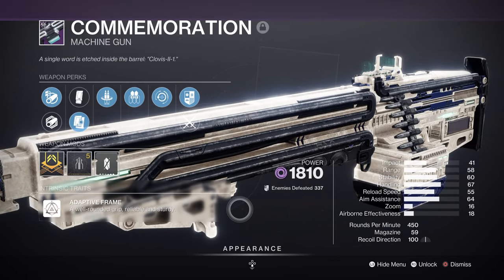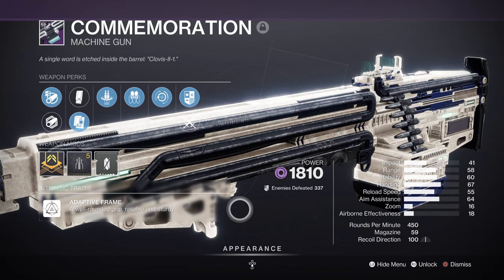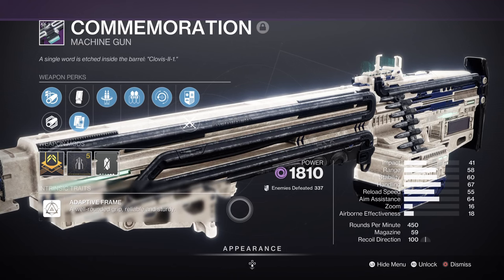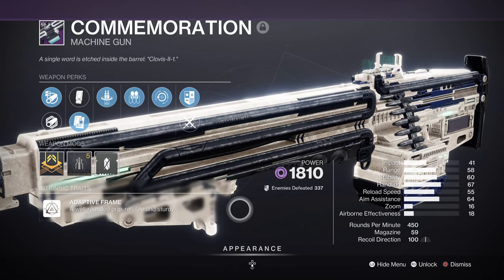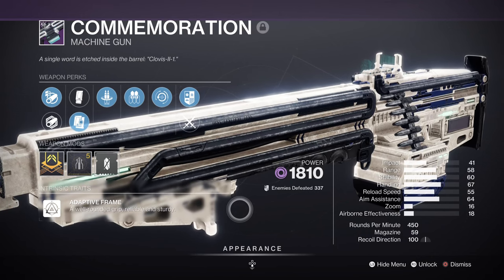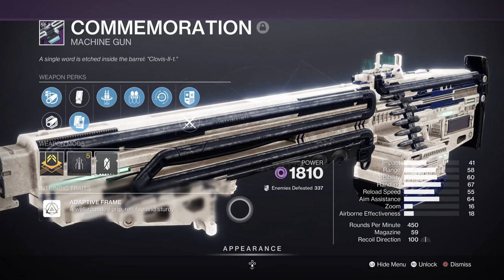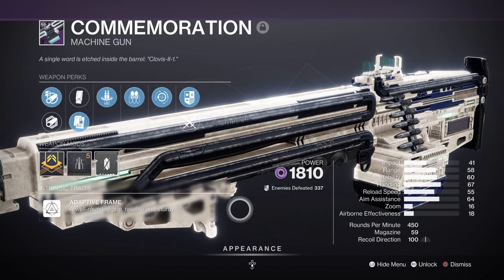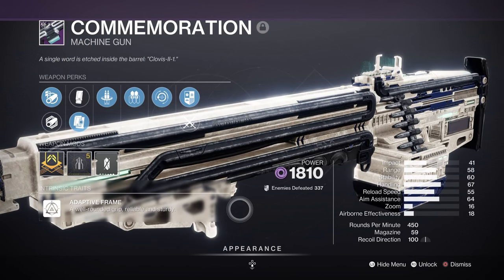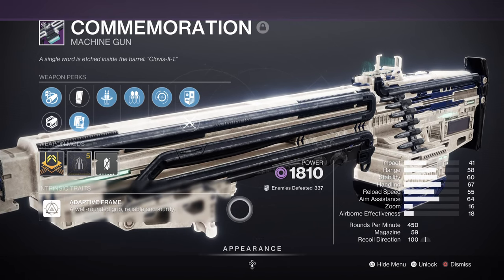For heavy, we have the Commemoration from the DSC Raid, and my version has Redirection and Reconstruction. The weapon's Origin trait, Bray's Inheritance, allows us to get Ability Energy back when dealing hits with the weapon. We get a 0.42% Ability Energy return from hits made, which is small at first but does add up over time when you apply something like Reconstruction to the mix. The weapon already has a big magazine size of around 59, and is useful for those emergency class ability regen when needed, but also allows you to spam Void Souls at half the rate of waiting for them to naturally regen.